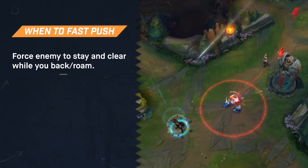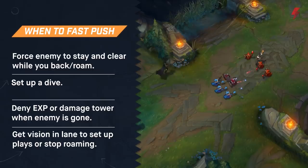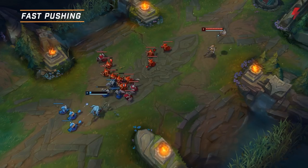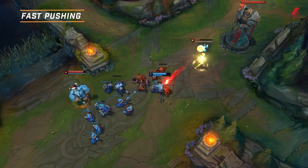Most of the time you'll want to use a fast push to force the enemy laner to stay in lane and clear so that you can base or roam. You can also use it when you're looking to dive with your jungler, letting the minions tank the initial engage, when the enemy laner is across the map and you can deny EXP or damage the tower, or when you need vision further down the lane to set up objective plays or stop someone like Twisted Fate from roaming. Be wary of potential ganks, as fast pushing typically places you further into enemy territory.